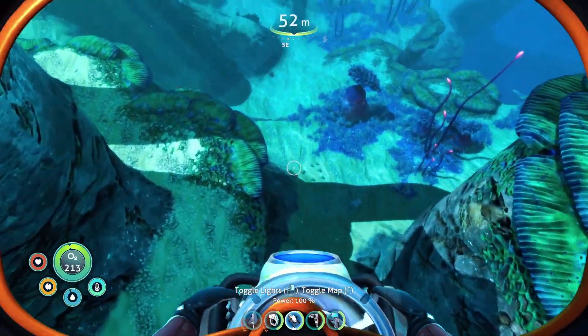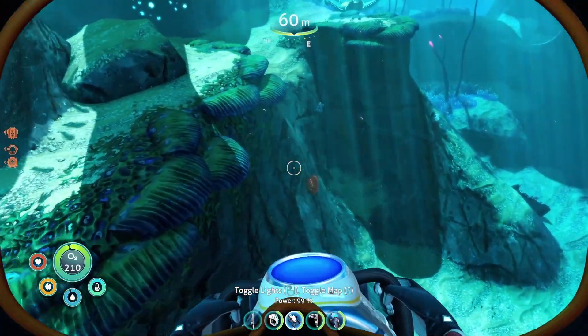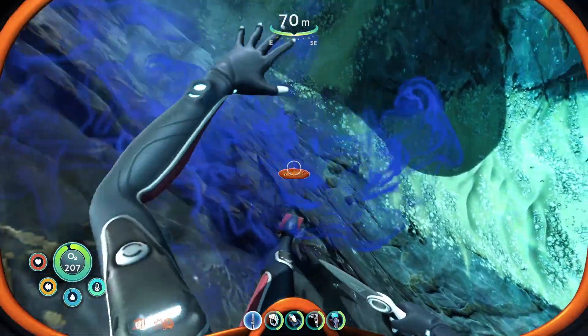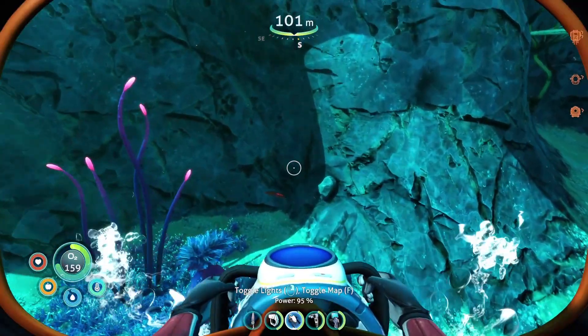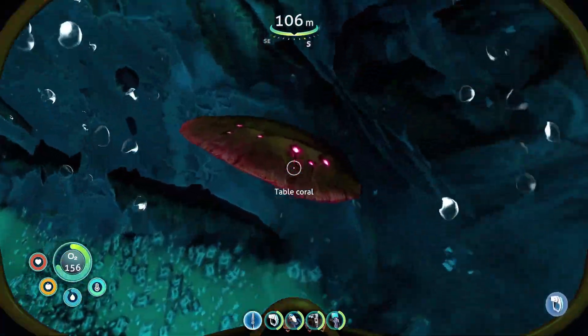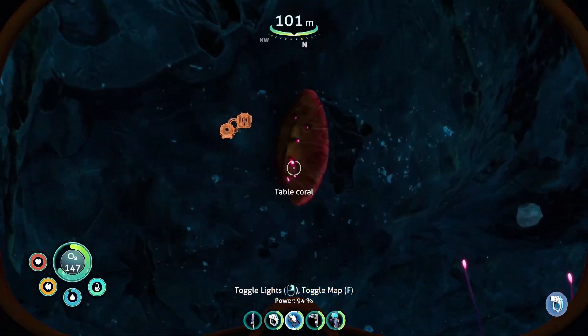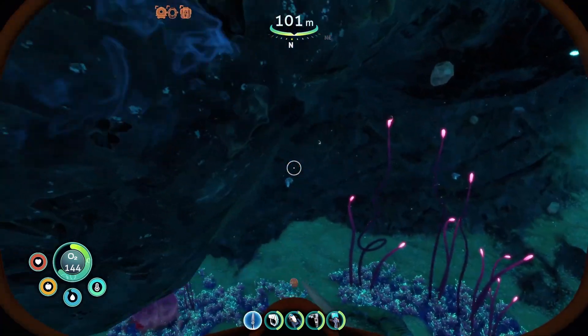In Subnautica, we had table coral samples all around the safe shallows — in such large quantities that you really didn't have to look for them anywhere else. In Below Zero, you'll find table coral samples around a few different places, but not in the same massive quantities that we saw in Subnautica.